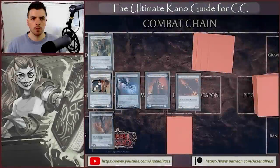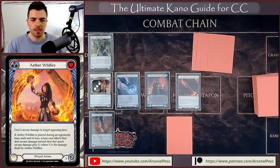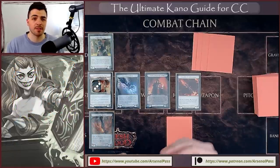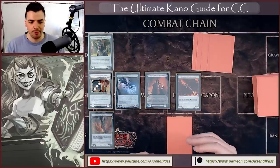Now that we've got the basics mastered, the number one thing to focus on is the combo. Kano in Class Constructed is all about the Wildfire combo — that is the heart and soul of it, and if you want to win as many games as possible, mastering the Aether Wildfire combo is what you need to focus on. There are a number of different lines you can take depending on the cards you draw. I'm going to cover the two most common types of the combo with Wildfire, covering the sequencing and key things to keep in mind.